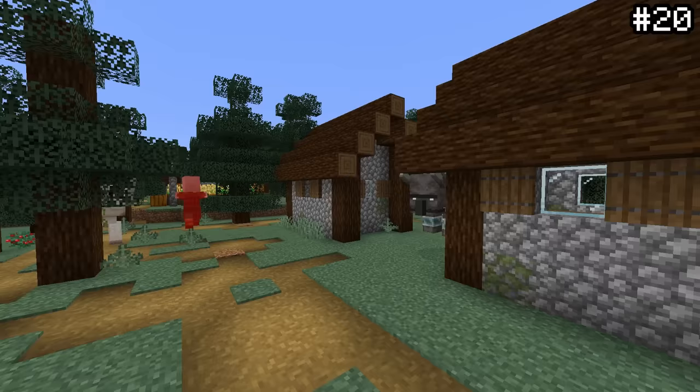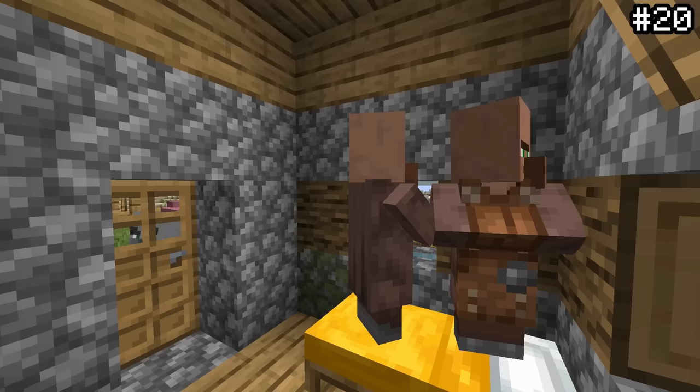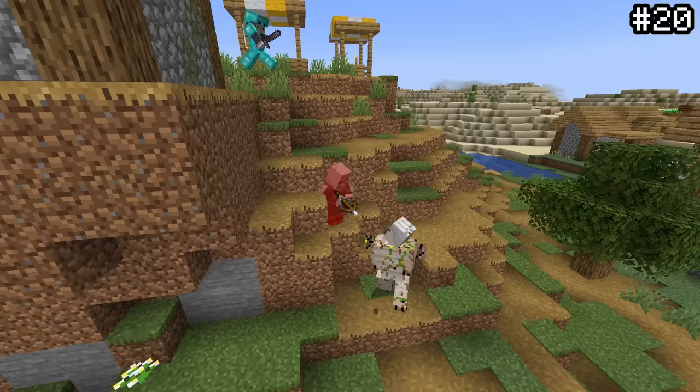Raids can certainly be tough for the player, but we aren't the only ones that are nervous — so are the villagers. In fact, if a villager notices that something is off, whether it be a hostile mob or a full-out raid, they have a chance to begin sweating. They'll shake a little bit and emit some water particles above their head — a cute little motion that you also probably didn't know about.